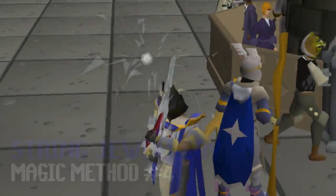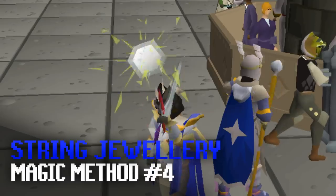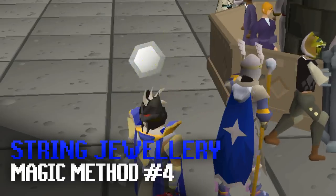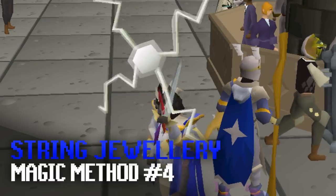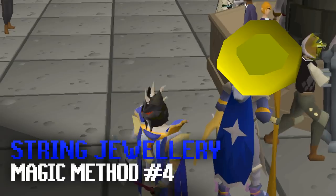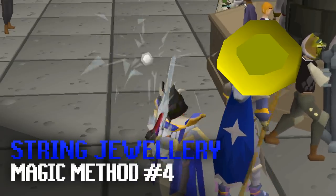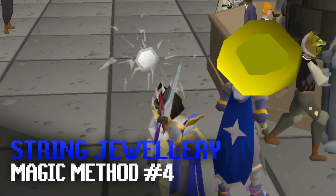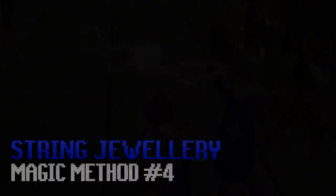The next AFK magic method is String Jewellery and this is personally my favourite. Each time you click to cast the spell it will string your whole inventory of jewellery over time. The cheapest option right now is stringing a regular gold amulet and you can get XP rates of up to 150k magic per hour. Each AFK interval is approximately 50 seconds to 1 minute, and casting the spell requires 80 magic and the Lunar Diplomacy quest.